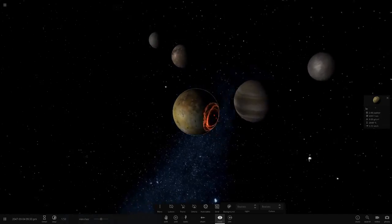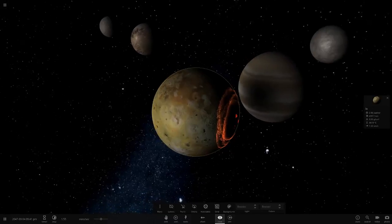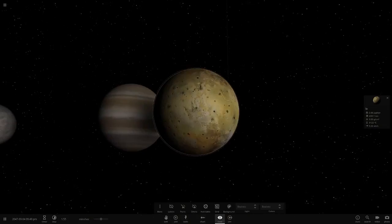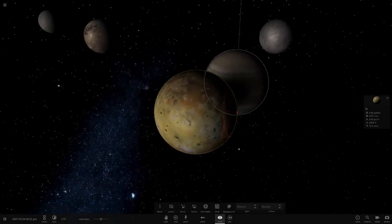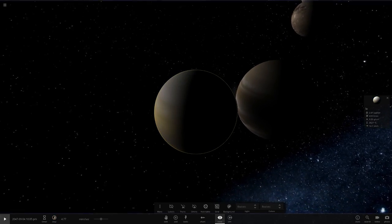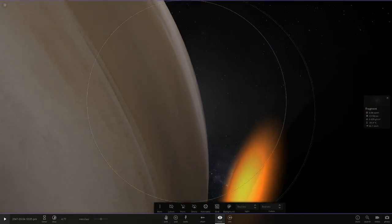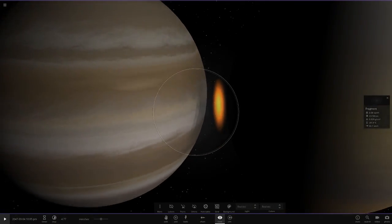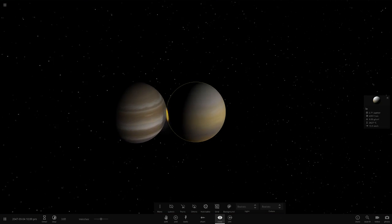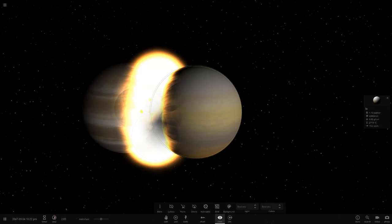We're going to get the first collision between Io and Jupiter — it's already eaten up some of the little moons. Look at those giant craters. Jupiter, I don't think you're going to survive this. Io has more mass and the same radius, so I reckon it's going to win. Now Io is like a gas giant — it's actually sucking material from Jupiter because it has more mass. This is the Roche limit happening right now.